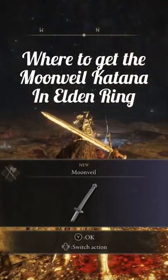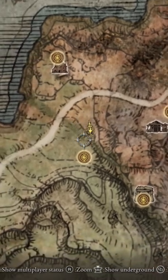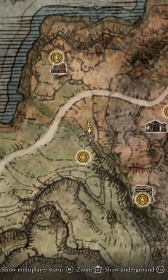Here is where you can find the Moonveil Katana in Elden Ring, one of the more sought-after weapons. It is relatively easy to get to, but you have two different options on how to get into the actual dungeon where you can find it.